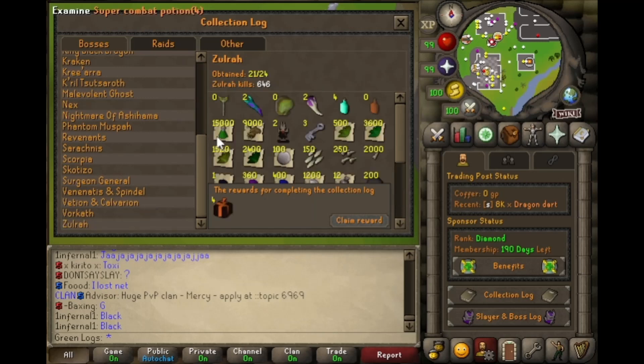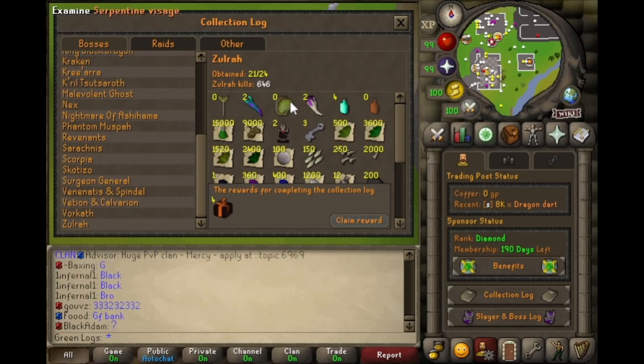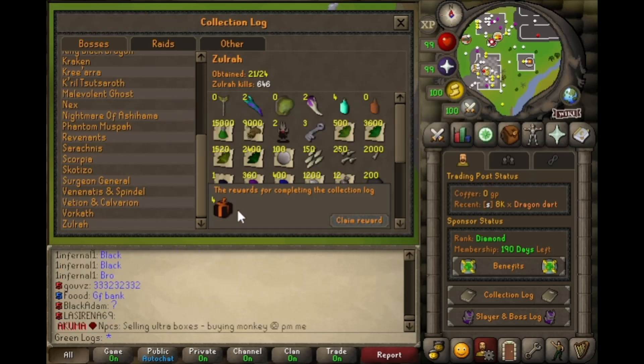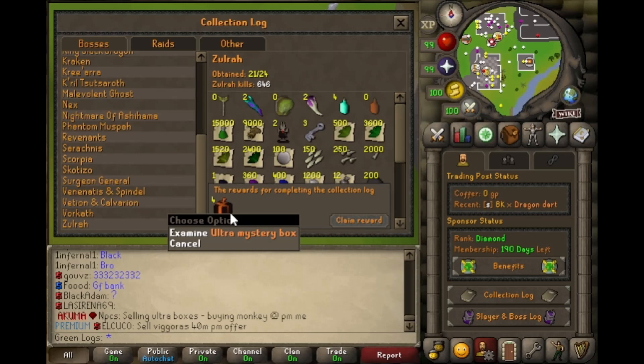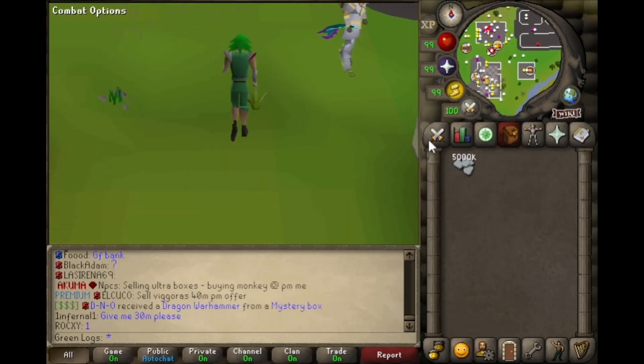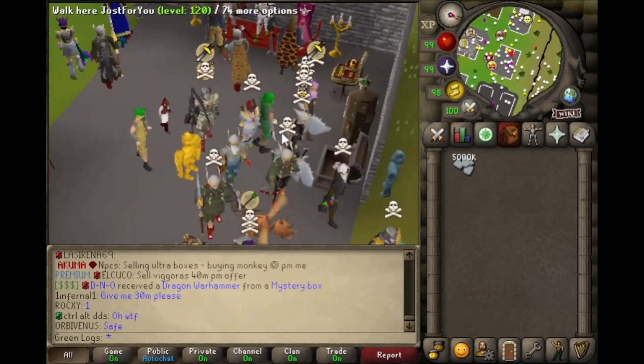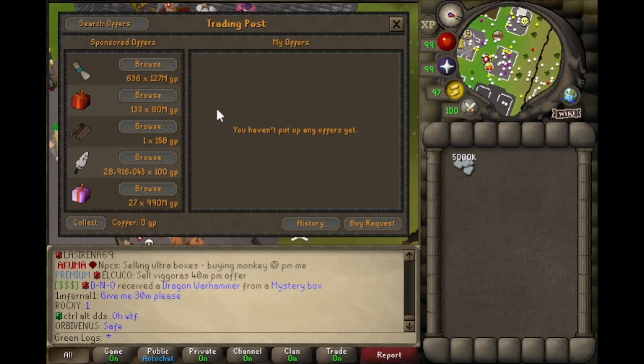Hopefully completing as many collection logs as I can. I think the first grind is easily going to have to be Zora — where I left off in the last video, I have three items left to get, which would be absolutely amazing. Claiming those ultra mystery boxes will also help a ton. So let me go ahead and spend this first little bit of money. We're gonna make this together boys and girls — strap in, let's get right into the video.